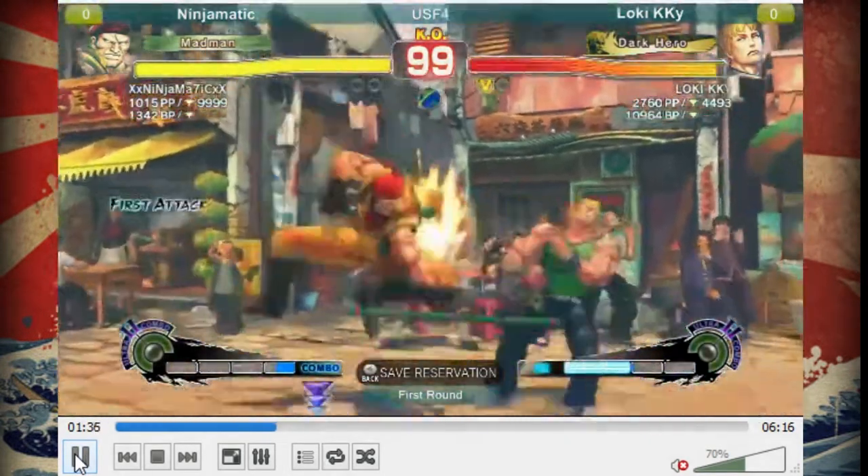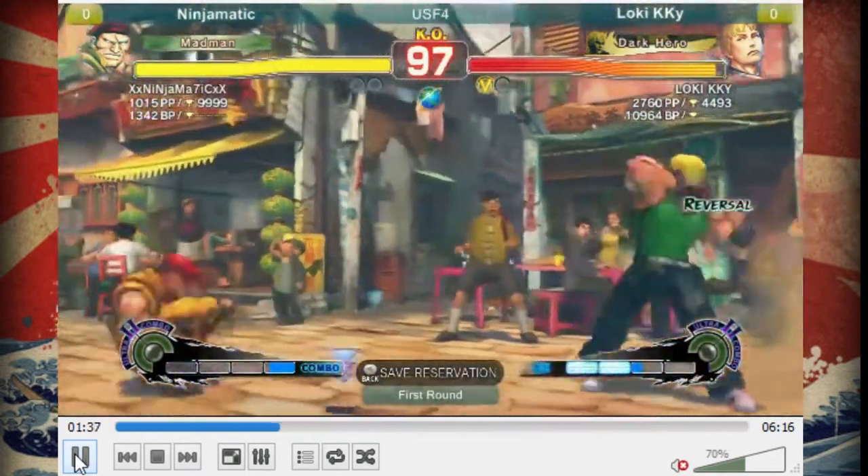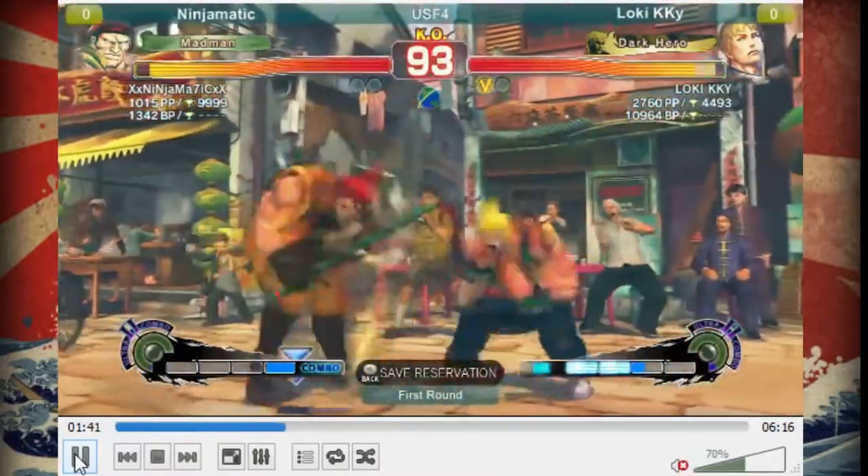The opener - he throws a rock and Rolento's immediately jumping at him. So he should have kind of suspected that Rolento was going to do something at the beginning of the round. Rock - not the best option there. Rolento continues his attack. Random Zonk - he shouldn't really be charging Zonk this match, I believe.